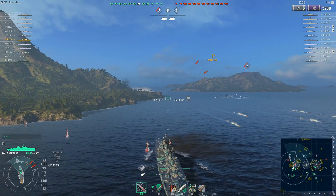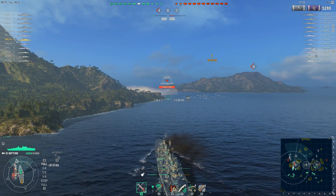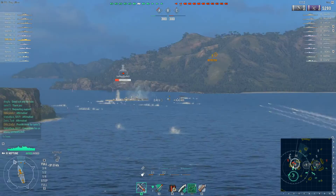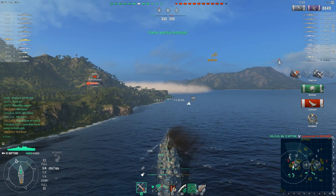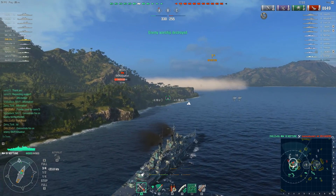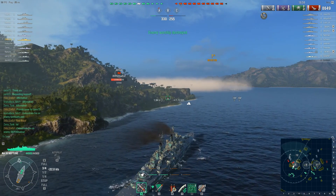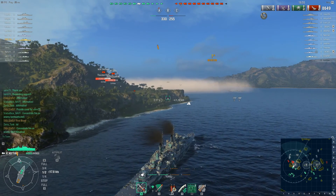Here we can see the first torpedoes coming in — we can see the smoke so the enemy destroyer is moving in. Zulf is popping hydro, and that destroyer was a bit too brave. So that's one destroyer dealt with. We know the other enemy destroyer is on the other side of the map, so that's great news.